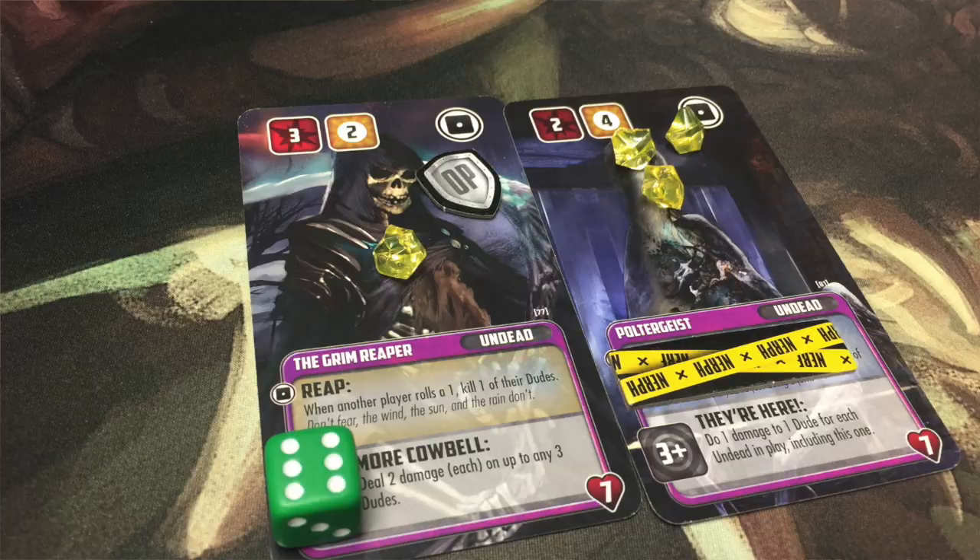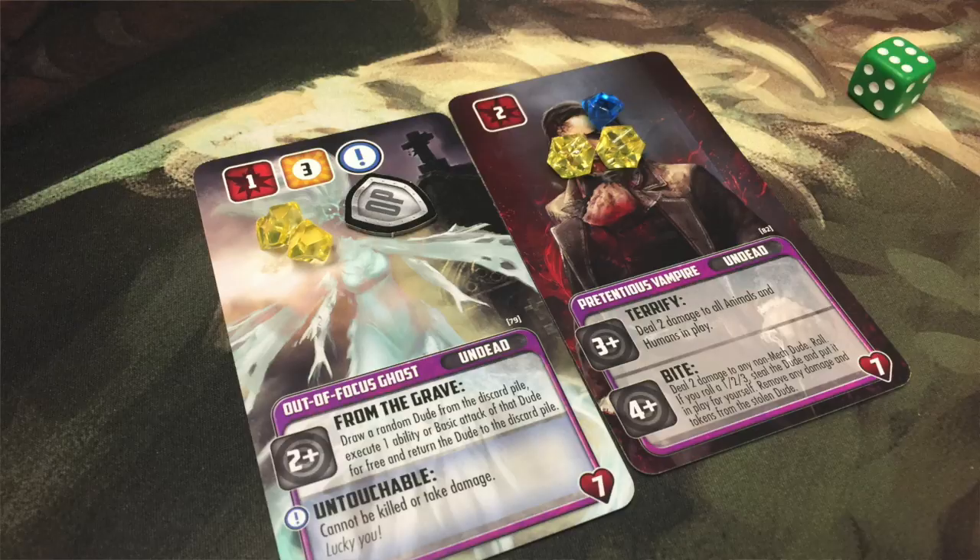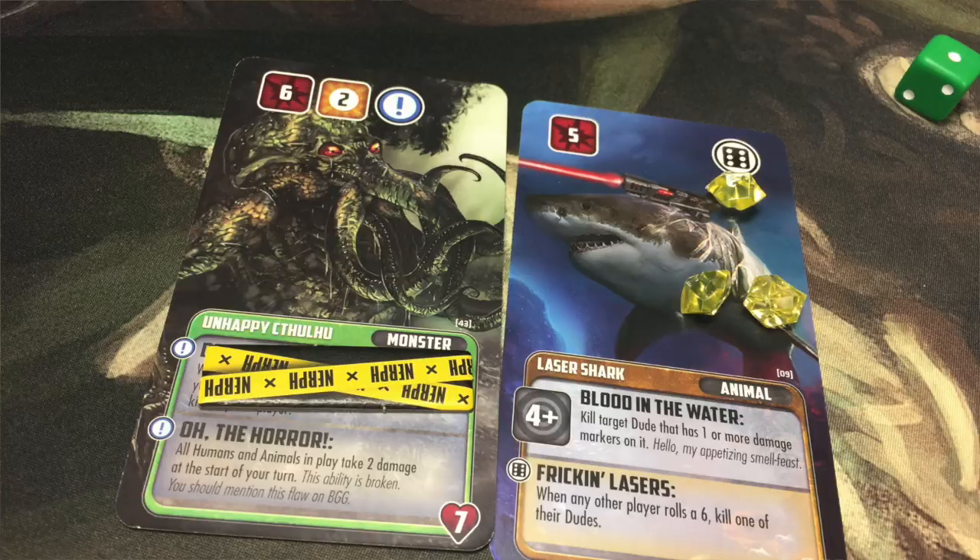You play two cards out in front of you and you have one six-sided die. On your turn, you have some options. You can discard one of your cards to put another card out. You can use tokens to protect the abilities on one of your cards, or you can place a nerf token on somebody else's ability to block it. So you can either protect your own or attack somebody else with a token at the beginning of your turn.